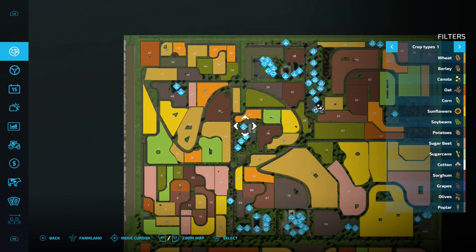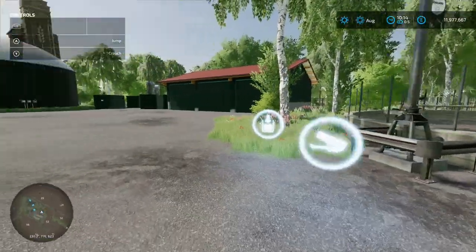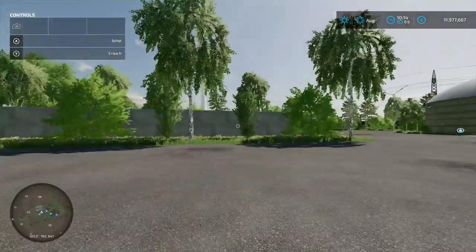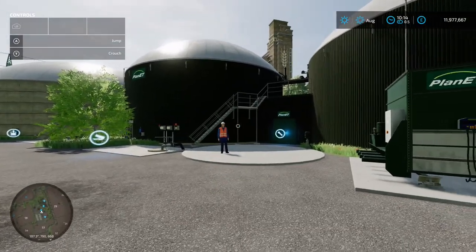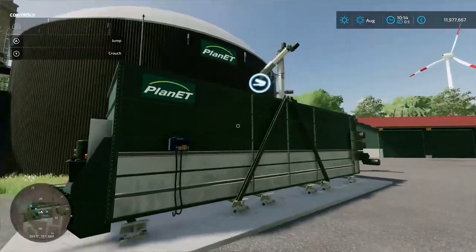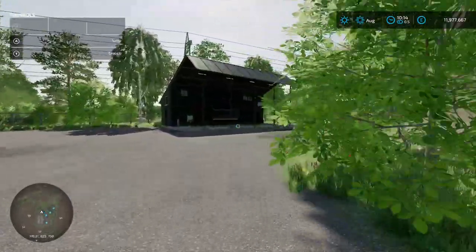Coming down to this area — the reason we bought it is because the icons appear once you own it. There's a slurry tank with load-in and load-out, slurry storage, and more storage underneath. There's a bunker silo, and a production chain menu for 1.1 million — load your solid stuff and slurry in, digestate comes out. There's also a weighbridge if you want to keep an eye on weight, plus a digestate taken-out point.